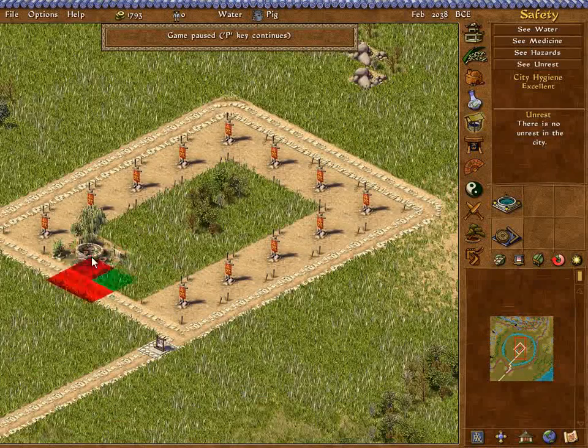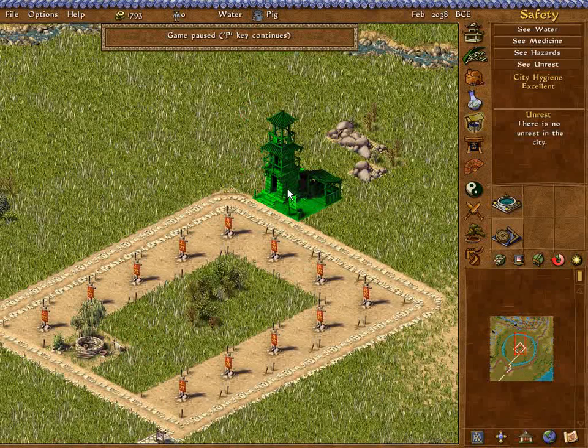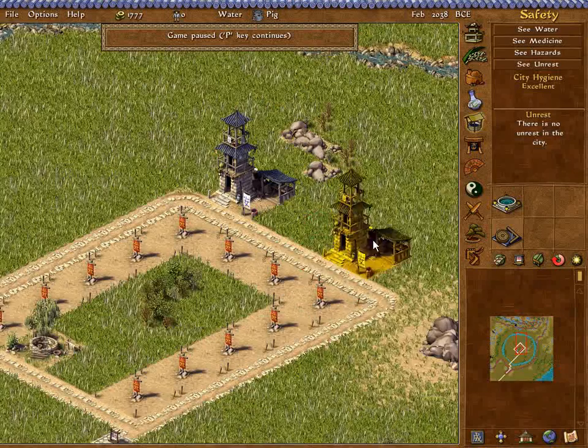In this game, structures besides houses can also evolve — not all of them, but some. In this case the well and the inspector's tower will evolve. Basically that just gives you another walker, so if we evolve the inspector's tower we'd get two inspectors from one building. The advantage is that they can cover more area, allowing you to build bigger cities.